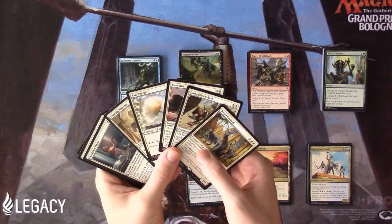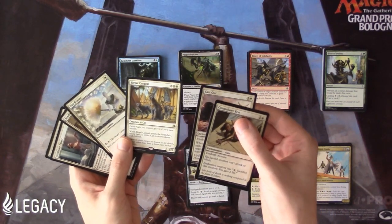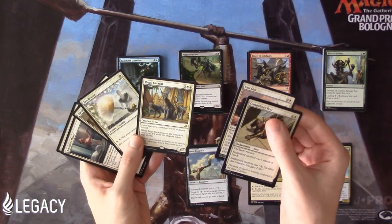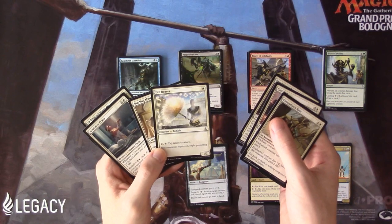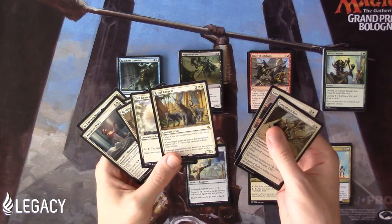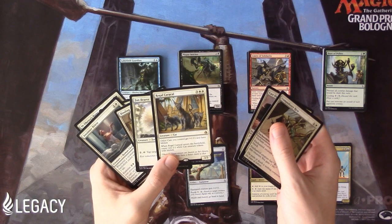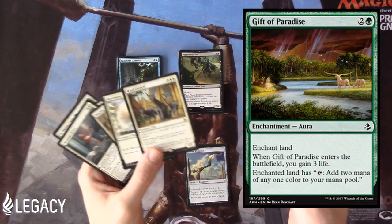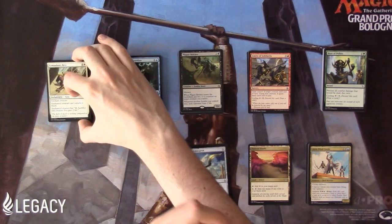So maybe we can splash the two white removal spells. Cast Out and Compulsory Rest are certainly splashable since they only have a single white in their mana cost, and even late in the game when you draw them they're still very relevant. Fan Bearer you could technically splash, but he doesn't have immediate impact the turn you play him, making him a weaker splash card. And Regal Caracal unfortunately is double white, so it's a little more tricky to splash unless you have Gift of Paradise. So white is probably not going to be our main color.